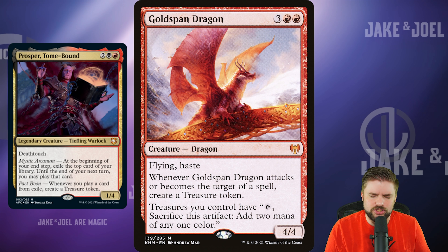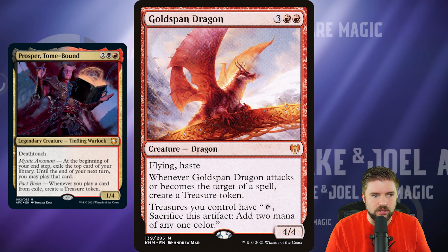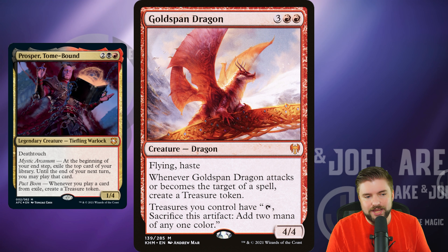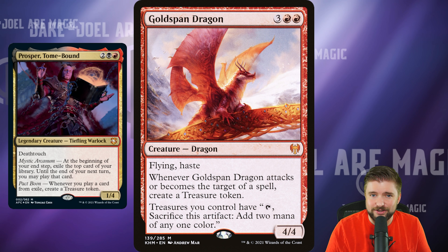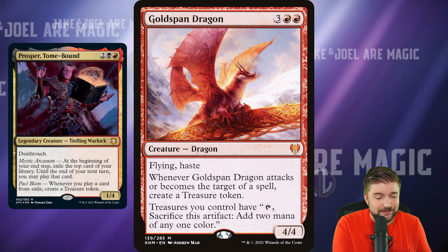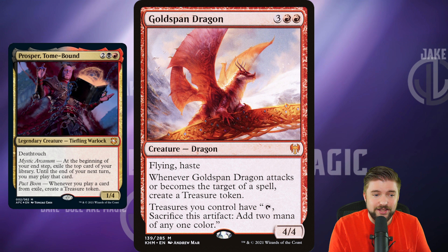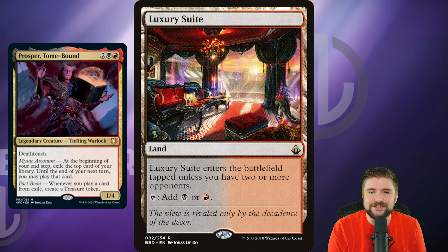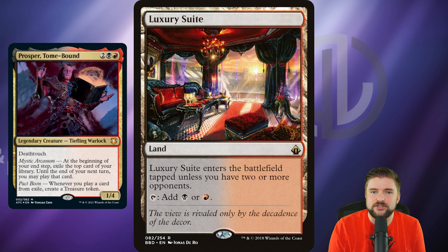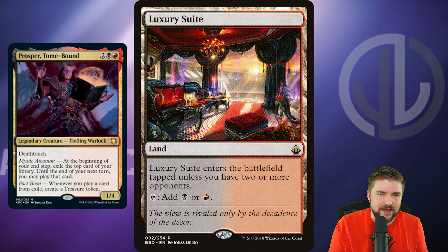I also love treasure, and Gold Span Dragon has interesting synergies. It's a five mana 4/4 with Flying and Haste. When it attacks or becomes the target of a spell, create a treasure. And the cherry on top: treasures you control have tap, sacrifice, add two mana of any one color. It makes your treasures tap for double. It's a $21 Mythic Dragon still in Standard at time of filming, which is why it's a bit pricey. But it's great in EDH and great in this deck. If you can get a Gold Span Dragon, grab one.